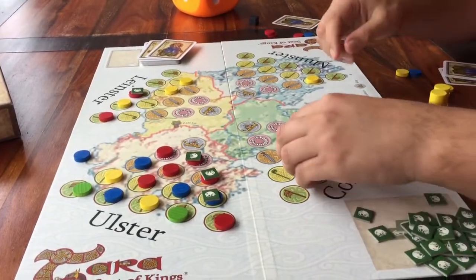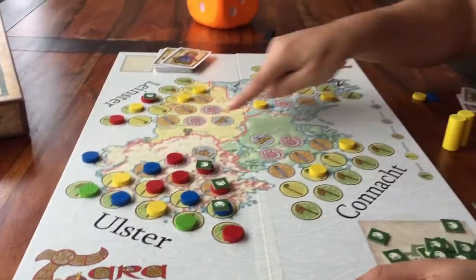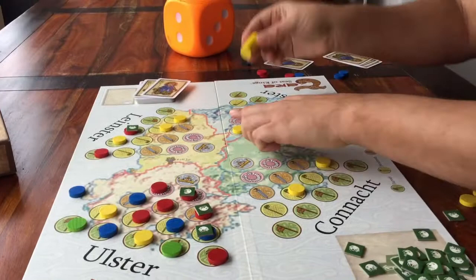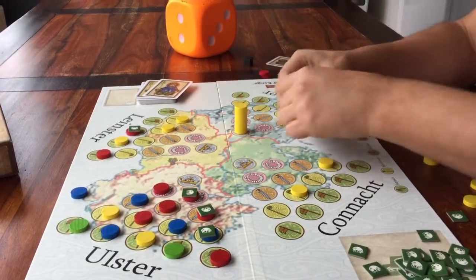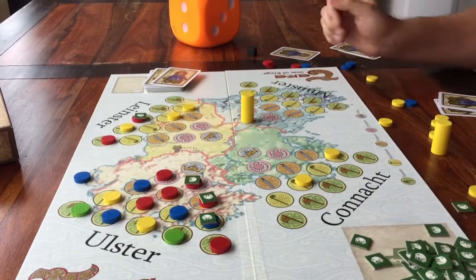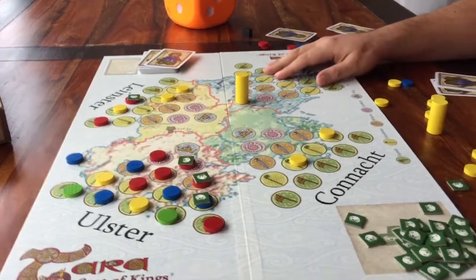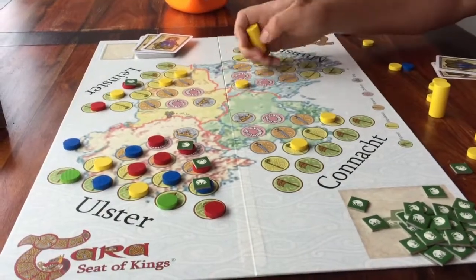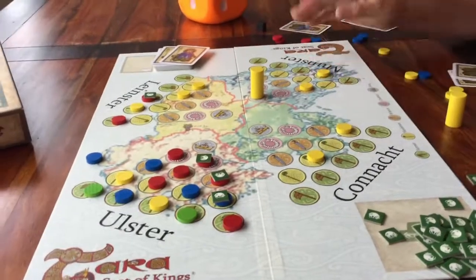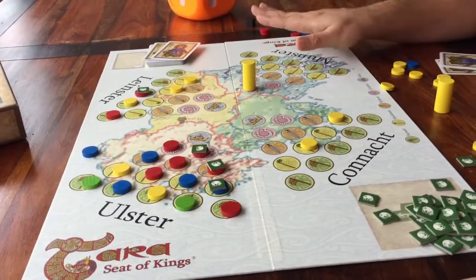Next step: check if anyone reached the top position. If yes, replace their disc with a big king token, then clear all the other spaces in that region — every player takes back all their discs from that region. If no one reached the top, do nothing.